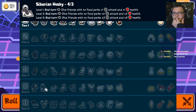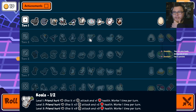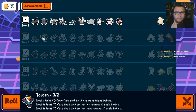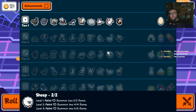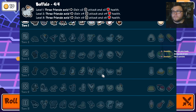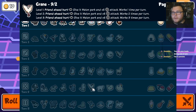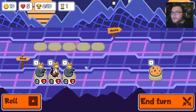Husky, leech, koala. Buffalo's pretty good. Friend ahead — give it melon perk and plus five attack. Leech. Crane, leech, crane, koala, leech, crane, koala.